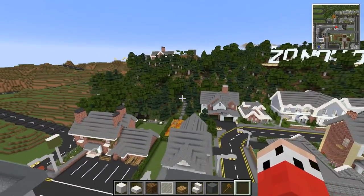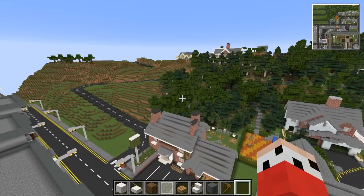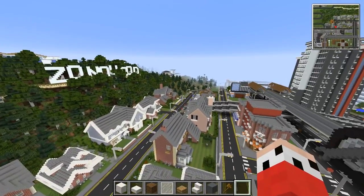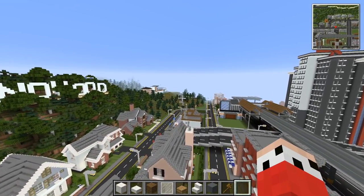Look at all these trees! AJ's finally doing some off-camera work and placing some trees down. We've nearly got to the university on that side, and on this side you can see I've just placed the spruce trees down for the moment.